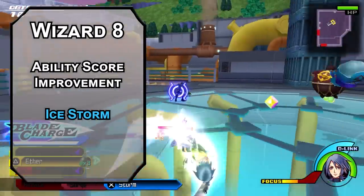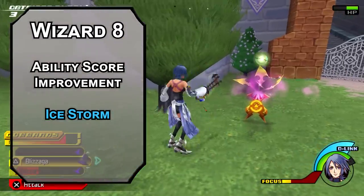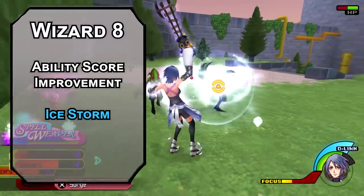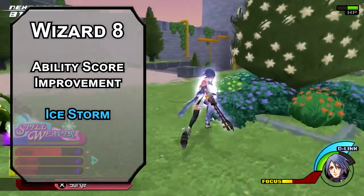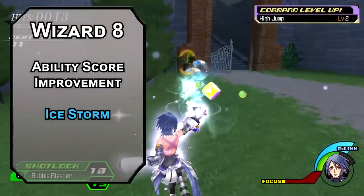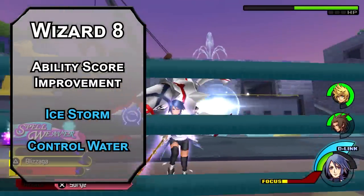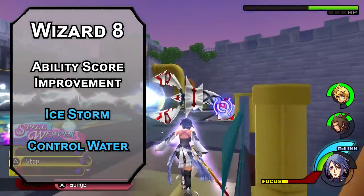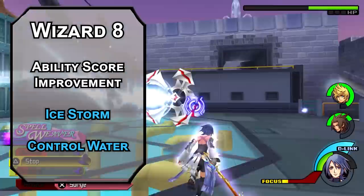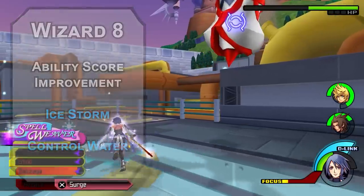8th level wizards get another Ability Score Improvement — cap off your Intelligence to be the smartest in the bunch. Ice Storm creates a 40-foot high, 20-foot radius cylinder forcing a Dexterity saving throw — failing that, creatures take 4d6 cold and 2d8 bludgeoning damage, and the area becomes difficult terrain until the end of your next turn. It's like Sleet Storm but faster and with damage. Control Water lets you control water in a 100-foot cube — flood it, part it, change the flow, or make a whirlpool. Amazing options in an aquatic campaign.